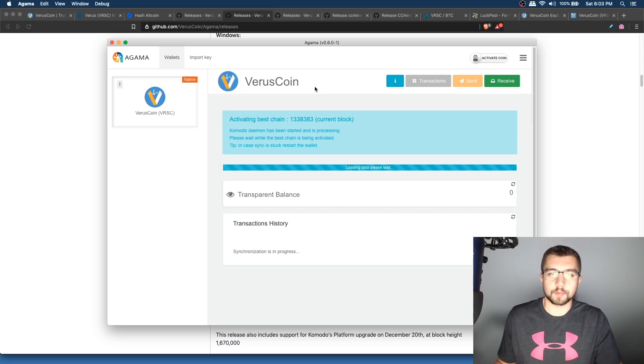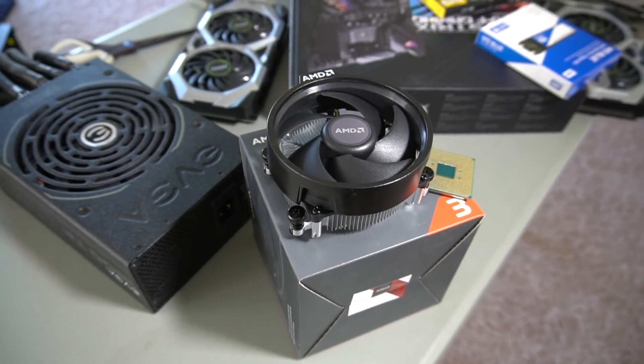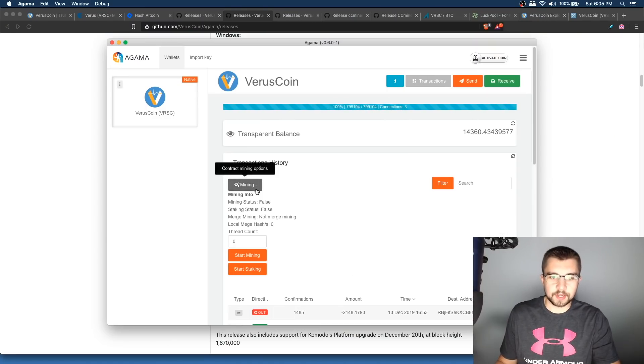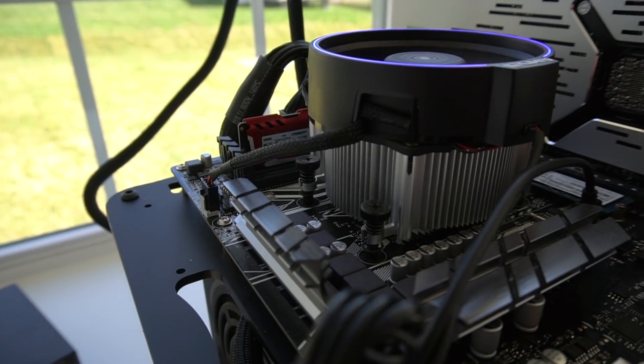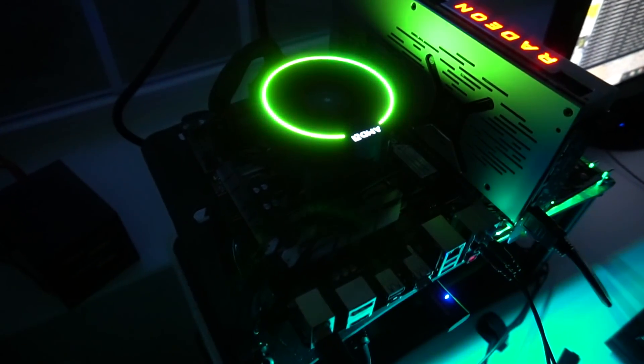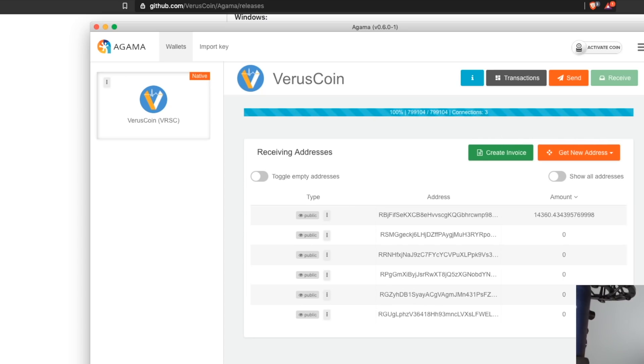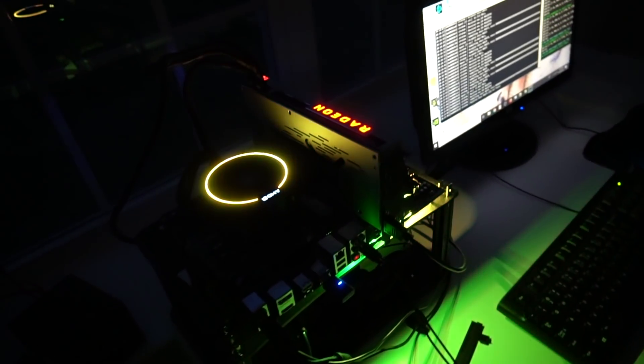I'll also show you where to buy and sell Varus later in the video. Once the wallet is activated and the blockchain is in sync, you can see your balance. You can mine directly from the wallet, but it's not recommended because it only solo mines. You can also stake right from the wallet by clicking start staking. You're going to want to grab your mining address from here, because you need somewhere to mine to when setting up these miners — otherwise, where are your coins going to go?